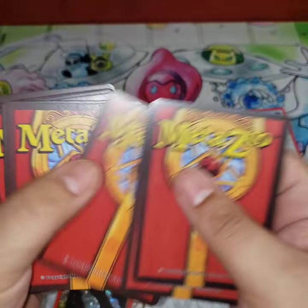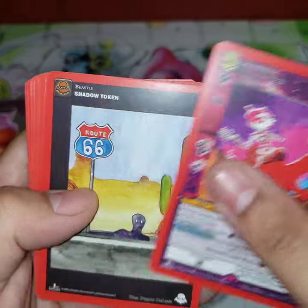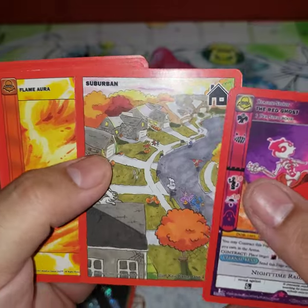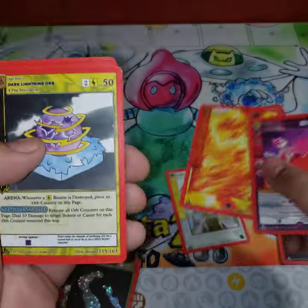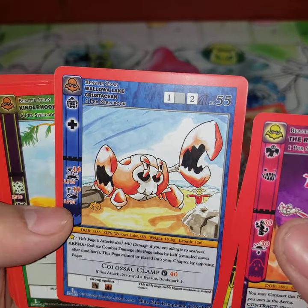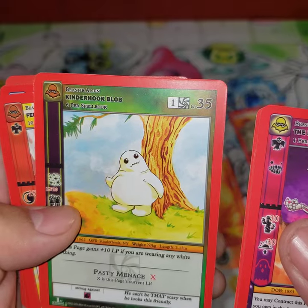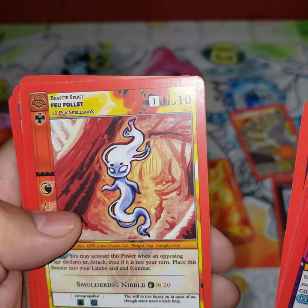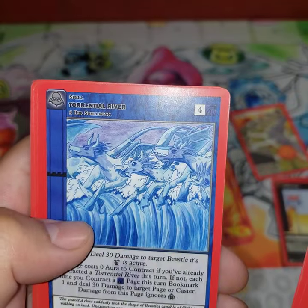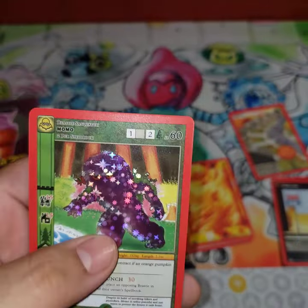One, two, three, four — we got Red the Ghost shadow token, Suburban Terror, Flame Aura, Dark Lightning, Wallowa Lake Crustacean, Kinderhook Blob, Flatwoods Monster, Torrential River, Nightshade, and Momo reverse holo.